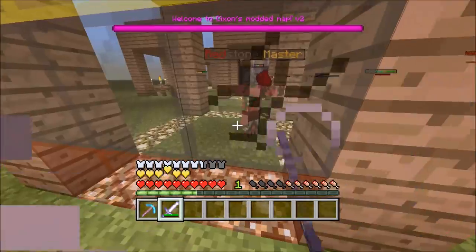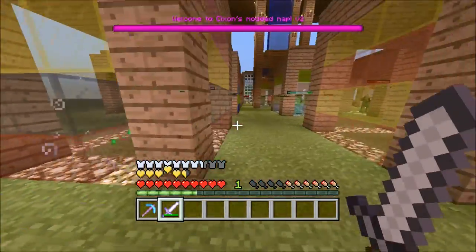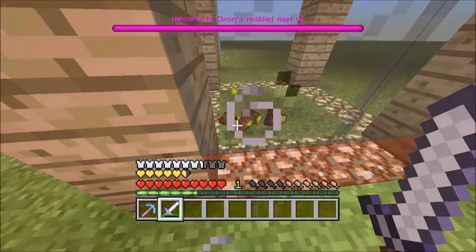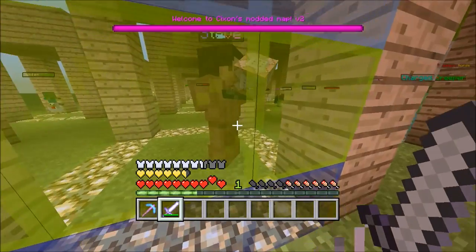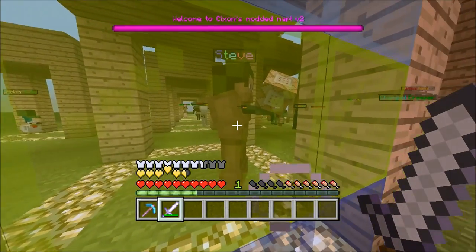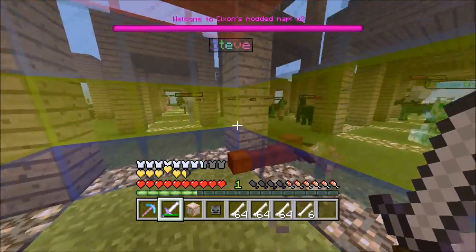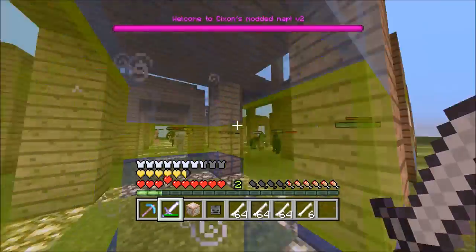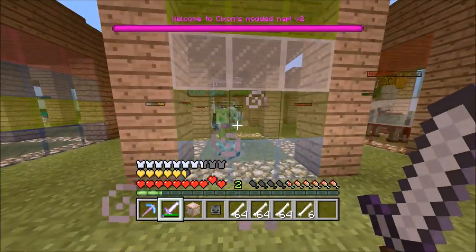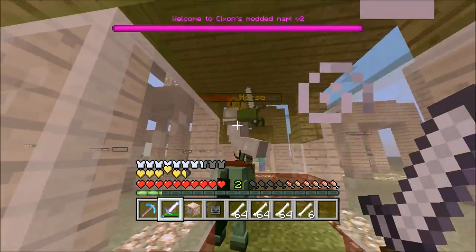The next one is a Redstone Master - this is cool. It's a pig man wearing a piston on his head with a piece of redstone, and he actually drops the redstone after you kill him. And this is Steve - oh my god Steve, what happened to you? Did you go to the Nether and get killed and then turn into a wither? This is where withers come from. He had a command block in his hand and a Steve head on. This is a charge creeper - we'll look at that in a minute.